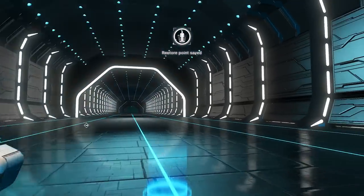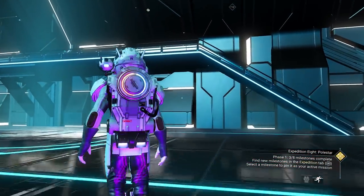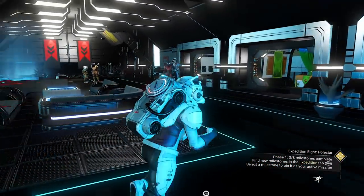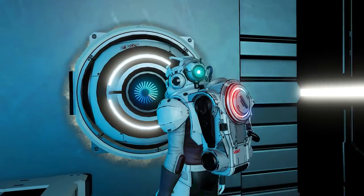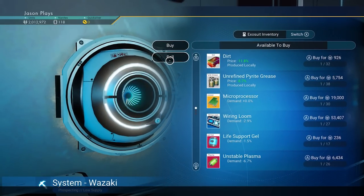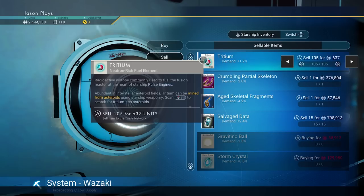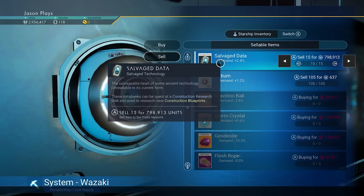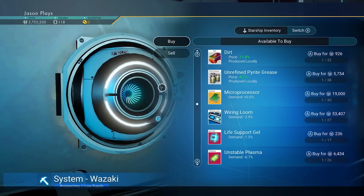Now that we're at the space station, let's sell our bones. Make sure you're only selling the bones you want. I also picked up some salvage data, which you can sell for money as well. Good to go.